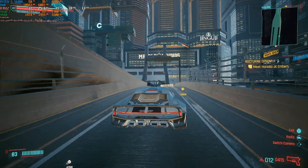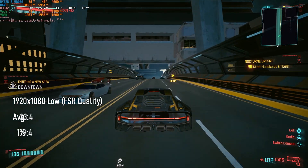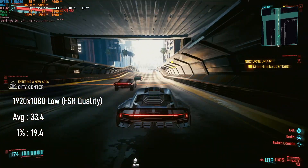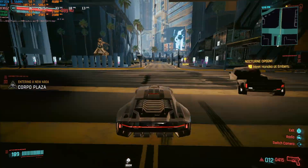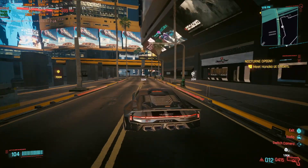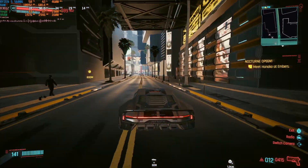FSR Quality is equivalent to dropping render resolution to 1280 by 720, and doing so sees frame rates average over 33fps with lows of almost 20. At this point, I would probably not recommend going any further down. 33fps is generally smooth enough, and we've already had to sacrifice some visual quality to get here. Going further down the FSR scale, however, can yield higher frame rates.